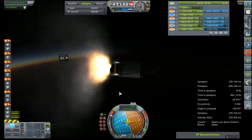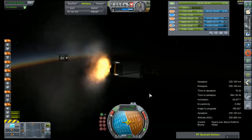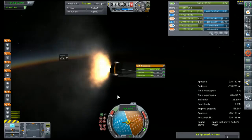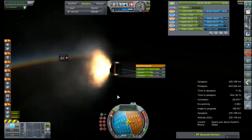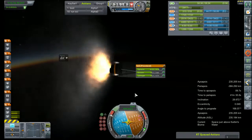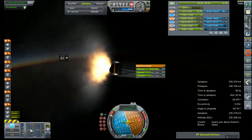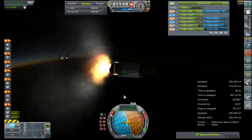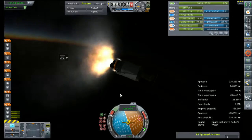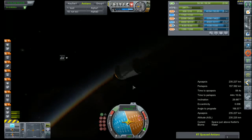RCS on. Test our RCS thrusters. None of the other ones are firing — that's perfect. Only 50 liters of hydrazine; whatever we don't use here, we're going to dump on the way out to the moon, because every little bit of thrust helps. My estimate of a 300-kilometer perigee was a little overzealous — I'll take it. Get ready for engine shutdown. Shutdown. 235 by 157 — I will take that.